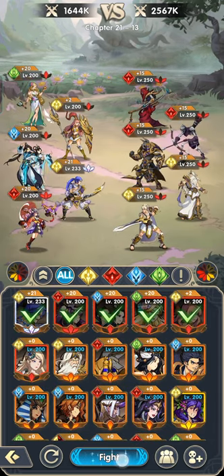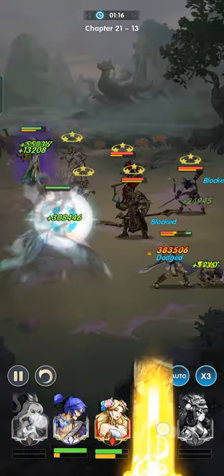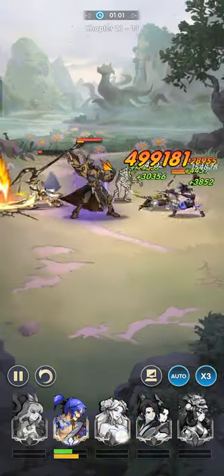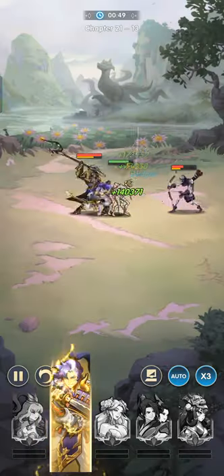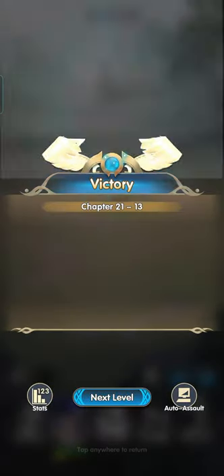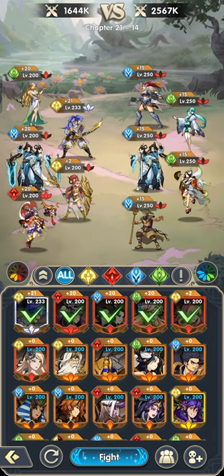Let's beat Zeus first. Zeus can dish out a lot of damage if left unchecked. This is the problem with fighting Anubis — so many mummies. Target that Yuki Ona.